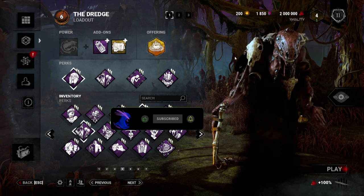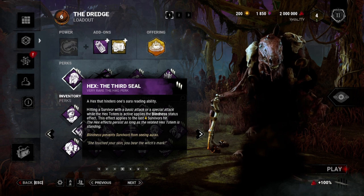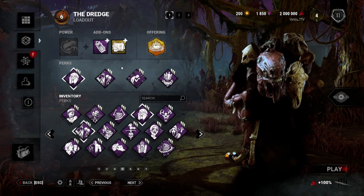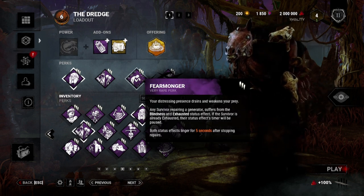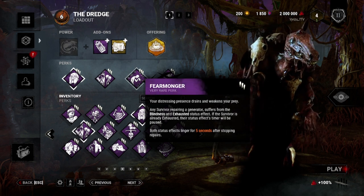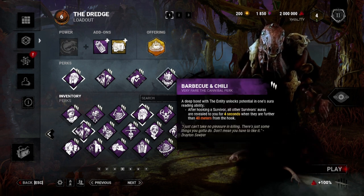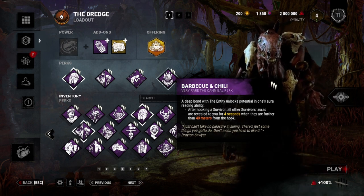Anyways, let's get into the build. The build is kind of simple — it rarely ever works because of Hex Totems. We have Third Seal, which every time I hit a survivor they'll be blinded. We have Hex and Dying, which keeps it up as much as it can be. When I keep them exhausted and blinded, we have Fear Monger — so when they're on the generator they'll be blinded and exhausted, and they'll keep that effect five seconds after they get off the gen. And a little bit of information is really good with Dredge. We have Barbecue and Chili, so after I hook a survivor I'll be able to see anyone outside of 40 meters for four seconds.